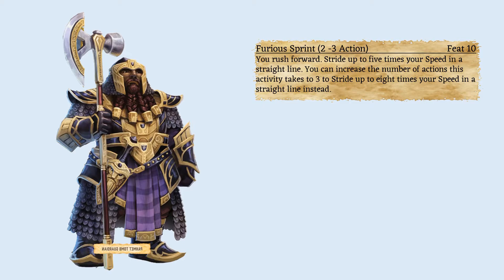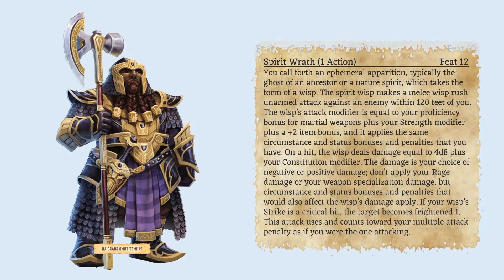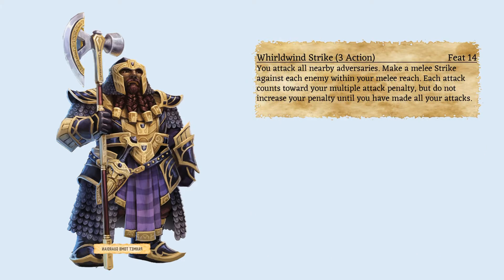Furious Sprint would be a fun way to tackle traps found in dungeons, such as a rolling boulder, or in rare combats where the enemy is on the other side of a large battlefield. Spirit Wrath is a unique option for the barbarian, giving them a 120-foot range attack — useful when opponents are flying and options like a fly spell are limited, though ground targets will be easier to close in on with previous barbarian feats. Overall, this gives the barbarian a backup plan where melee combat is not an option. Whirlwind Strike is likely your bread-and-butter skill once unlocked — hitting all targets within reach at your highest bonus significantly helps with horde situations, and in combination with a reach weapon it becomes even more effective.